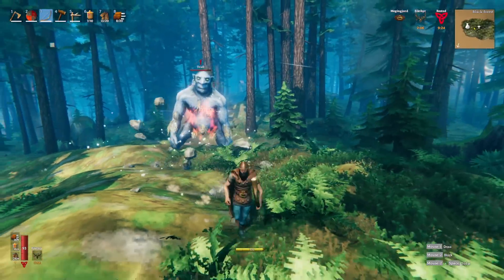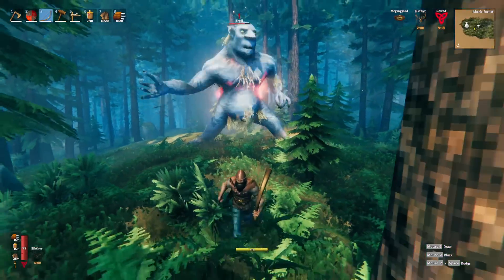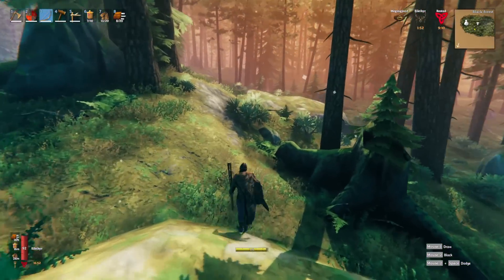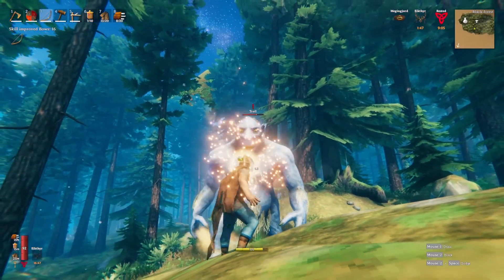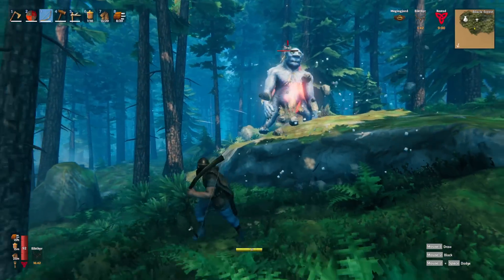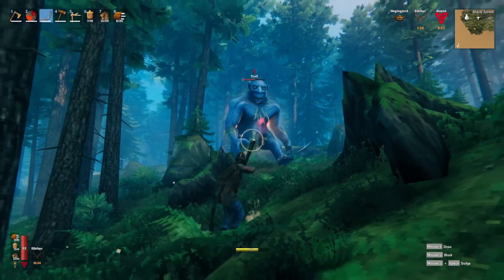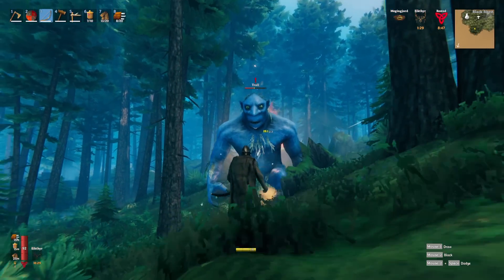What you want to do is wait for him to try and smash you, then you move like that and shoot, then move and shoot — over and over until he stops moving. I'd rather fight him out in the meadows because if you fight in the black forest biome you could get adds, and adds could really make things bad for you.